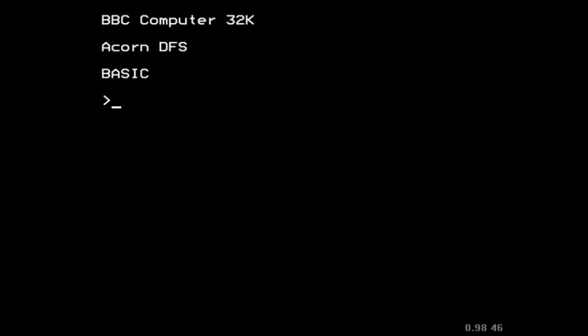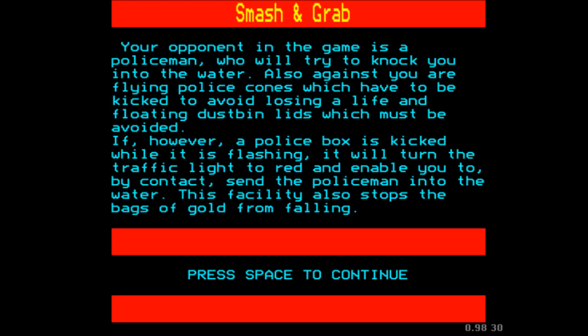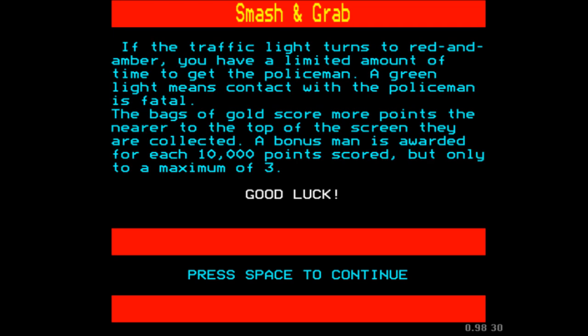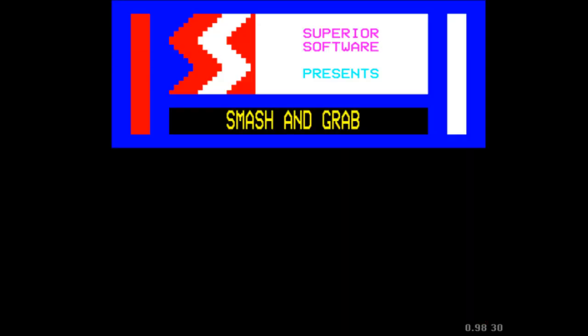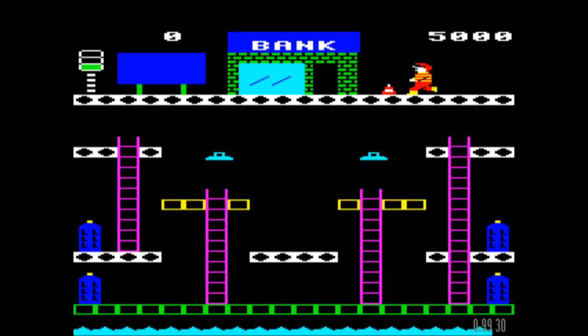Here we are — Smash and Grab. Your character is a robber, you've got to collect the bags of gold. There's an extra feature: if you kick a police box when it's lit up, it enables you to actually take on the policeman, which is a helpful little feature. There's no jump in this game, you can only kick, but it's standard BBC controls.